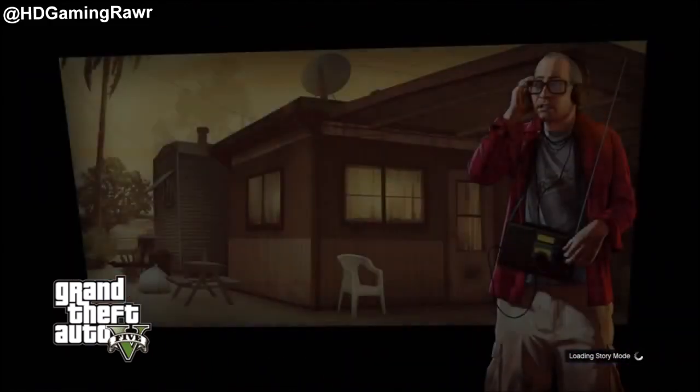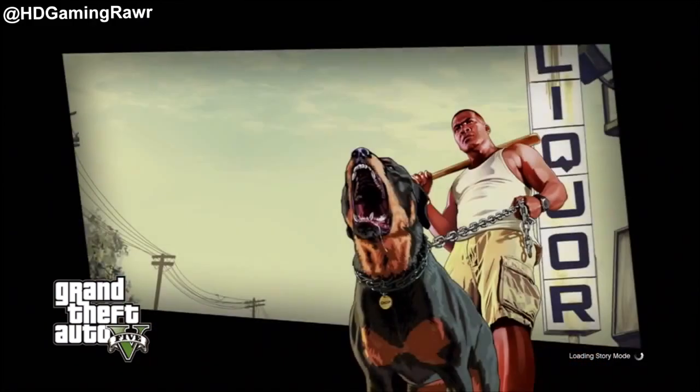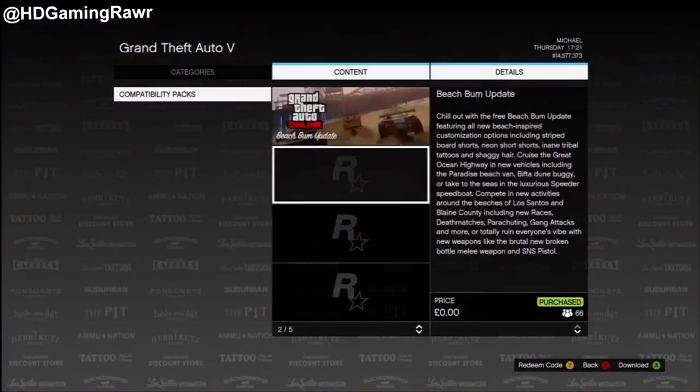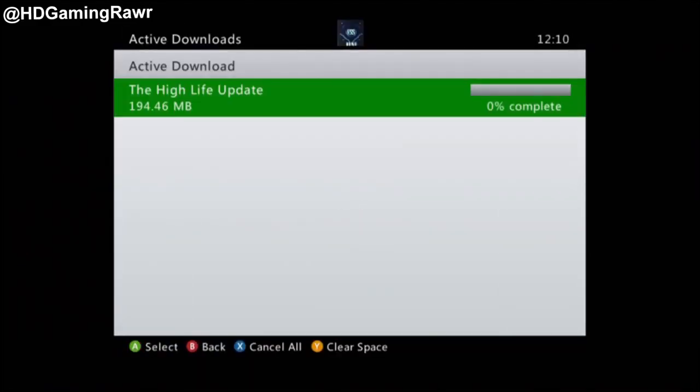This is the last time you have to go to Franklin's house — I know it's repetitive, but it's the only way it's working right now. Change character to your online character, and it should say your downloadable pack needs to be re-downloaded. Just download it again; it doesn't take that long.